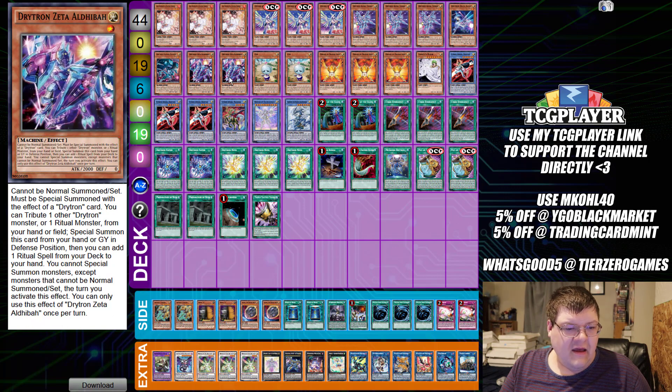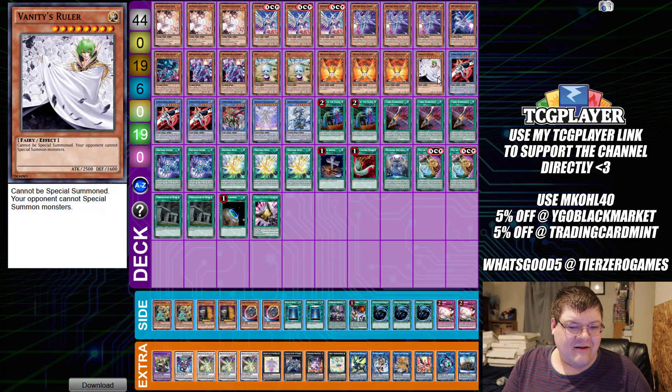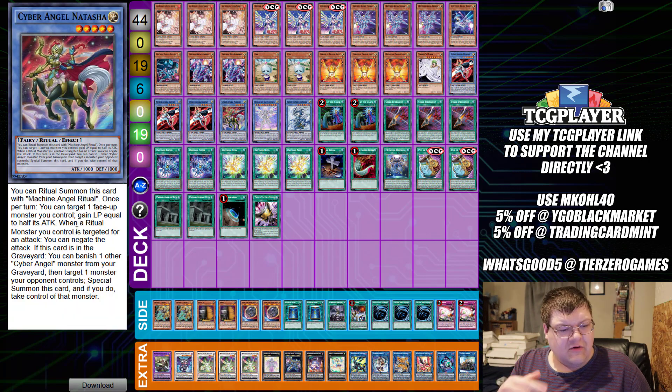We have triple copies of Alpha Thuben, one copy of Altaius, one copy of Altanen, and two copies of the Dry Tron stuff. We have two copies of Eva, triple copies of our hand trap - being able to negate a monster effect is pretty cool. One copy of Vanity's Ruler - hey, you can search this off of the Benten that you're going to tribute. Isn't that cute?